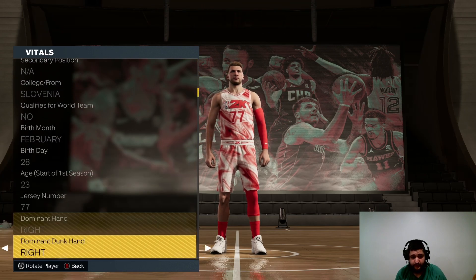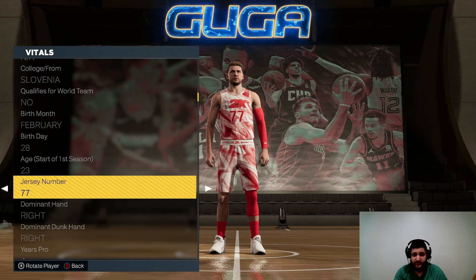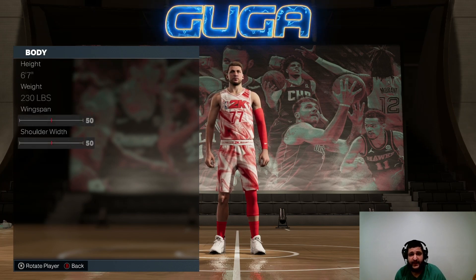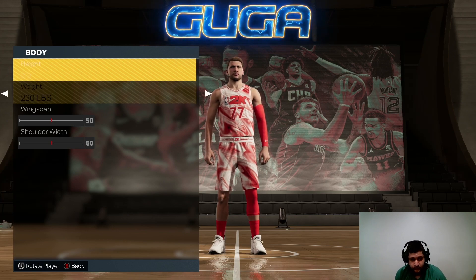In the Vitals, for his position you want to match it to what you made. I made my build the Small Forward. Make sure the secondary position is NA — if this is not on NA it will mess everything up. Next, make sure your jersey number between this player and your MyPlayer matches. Now head down to Body — this is literally the most complicated part, but it's not even that complicated. Match your height and match your weight.